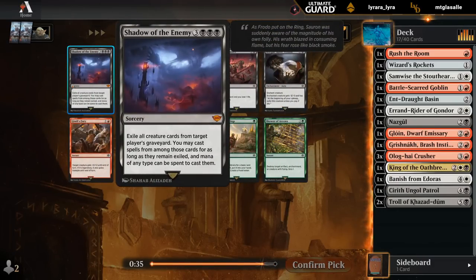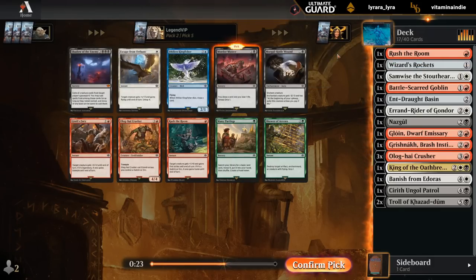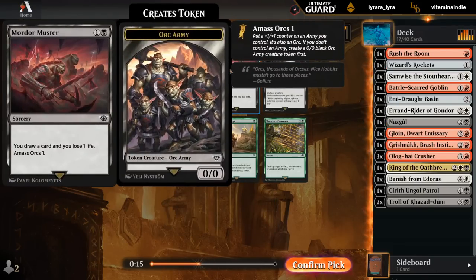Shadow of the Enemy — pretty expensive, pretty slow to get going, so I don't think it's a great card. The alternative is probably just to take Mordor Muster, since we're kind of light on 2-drops so far — that might be more important to fill out. It makes an orc to enable the Crusher to block, so I think that's going to be the pick here.